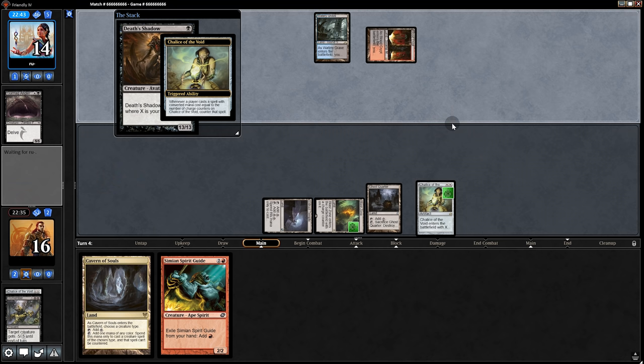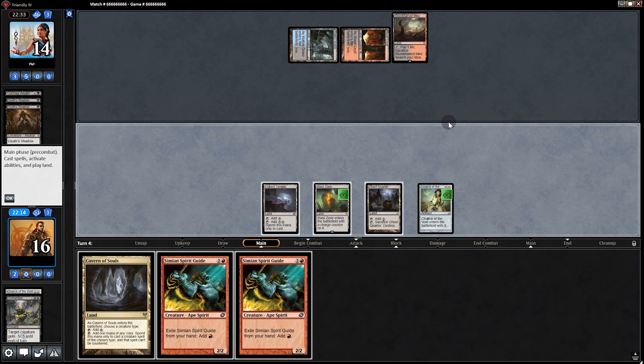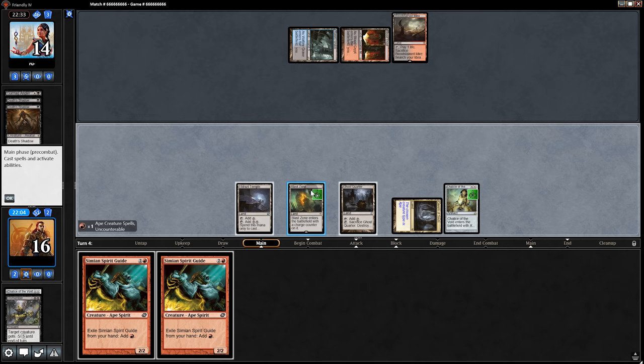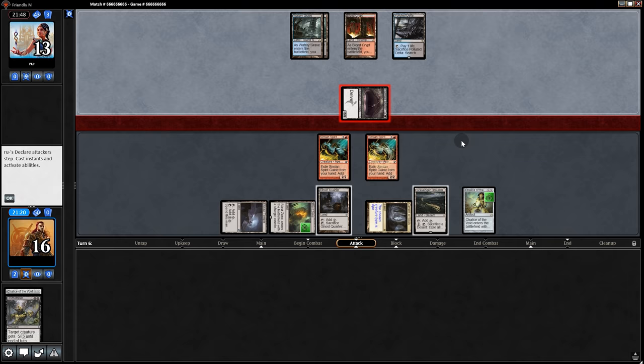Trying to flash that in with Chalice out — what a silly willy. They're just trying to put stuff in the Graveyard. We can't play anything but I guess we'll play the Simians, naming Gurmag Angler. I've never done that before. And then pass back. Another Angler? Indeed it is. Should have used Scavenger Grounds — it's a little late for that. So instead we'll play another Simian and pass back. Opponent swings for five.